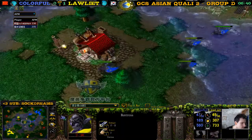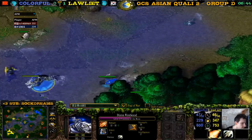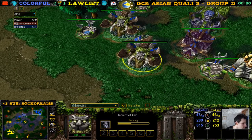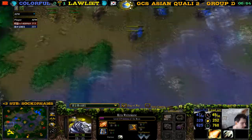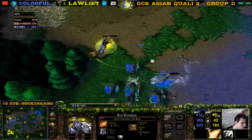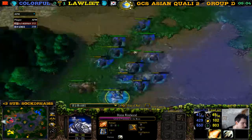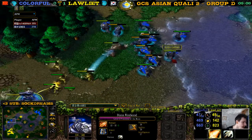There are huntresses — be careful! He kills one huntress. Can colorful still win this game? It's kind of equal supply, he's behind in hero level. He's ahead in unit hit points but we do have some moonwells still. The priestess might have to TP here. He's behind in TPs — colorful realizes he needs to creep to level 3.